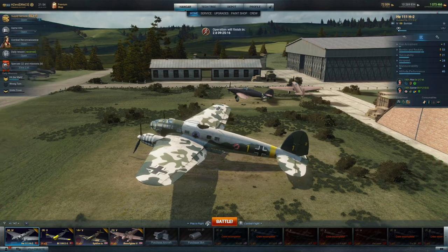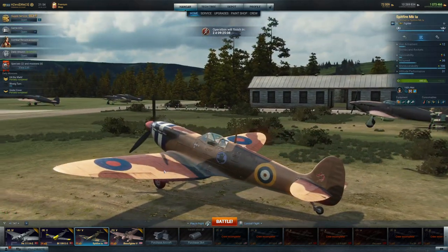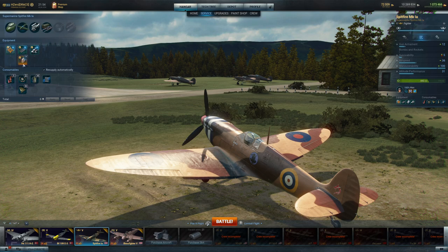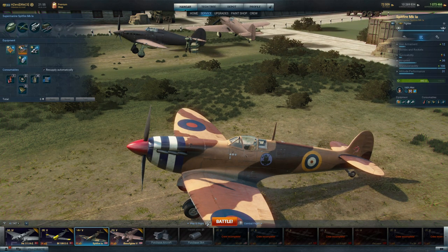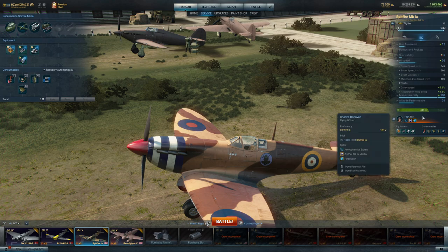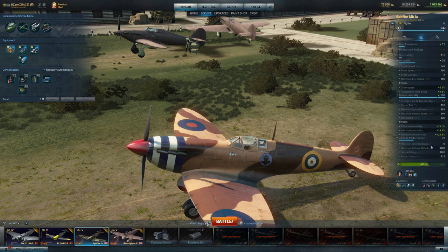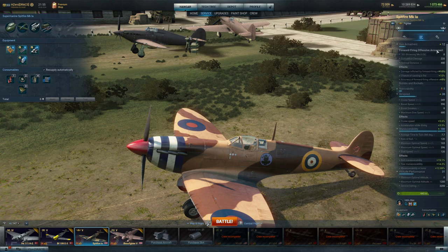On to the two you've been dying to play — we're going to do the Spitfire and then the 109 E3, because the E3 is fairly new to me. The 1A I actually have specialized. This is what I run on it — turns and speed, not too worried about a whole lot in terms of speed. Really just want the cruise speed up a little because the boost speed is something you're probably not going to hit — there's a 230 to 240 kph gap between the two.